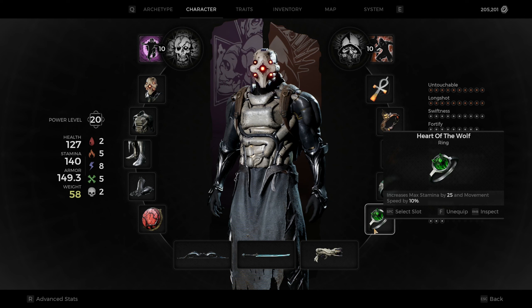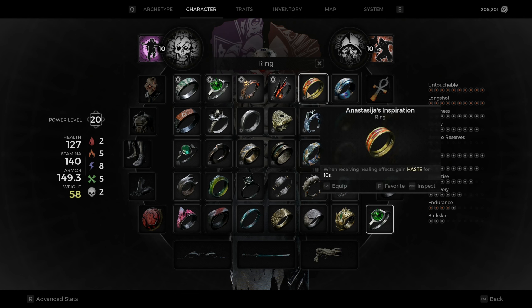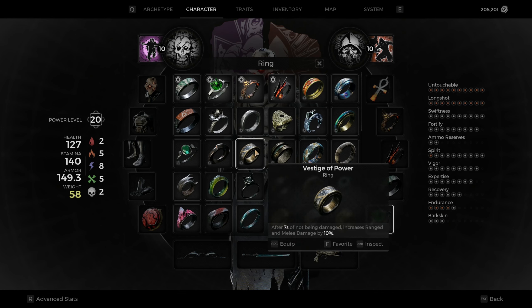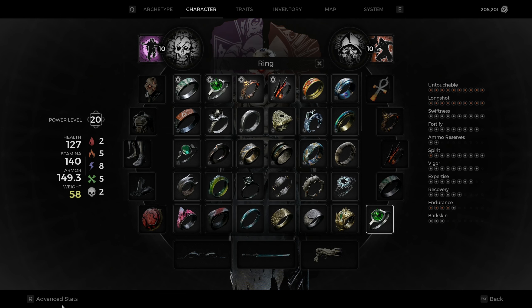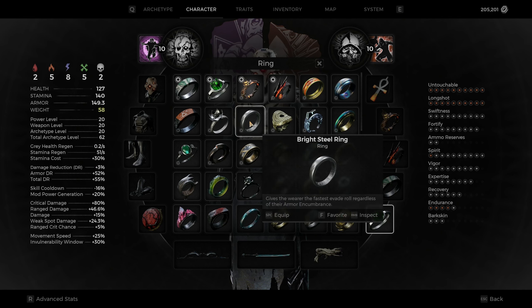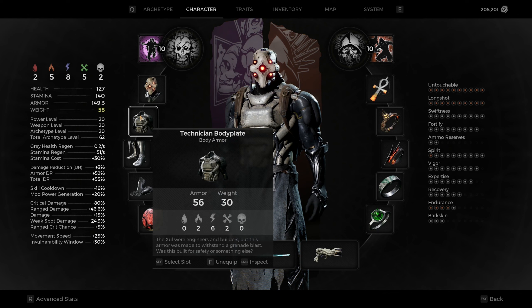These three rings right here I never change for this build. The one that changes almost every time is Burden of the Gambler — I can switch it out. Anastasia's Inspiration is really nice, Assassin's Seal is really good. I also switch it out for Zohie's Ring if I want a little bit more damage when I'm not taking damage. Vestige of Power is really nice to have, or Stone of Balance is not bad. We are a little bit heavy with this build, so sometimes I run Bright Steel Ring, but not as often as you'd expect.